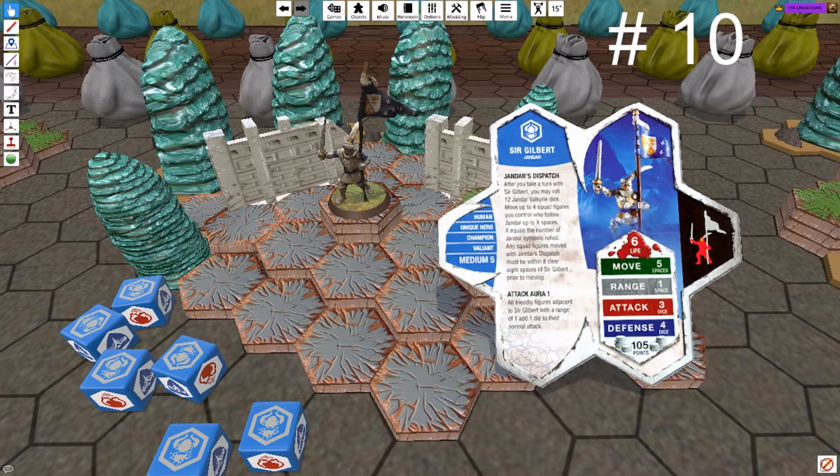Starting with number 10, we have Sir Gilbert. Flagbearer for Jandar, he has remarkable synergies with Jandar squads. After his turn, he can use Jandar's Dispatch to move friendly Jandar squad figures depending on his role. This speeds up slower squads and increases the effectiveness of bonding synergies, namely the Knights of Weston. With decent stats and survivability and an adjacent attack buff to melee units, he's a solid option for any Jandar-based army comp.